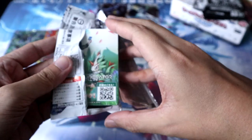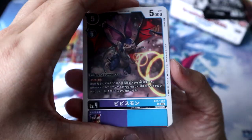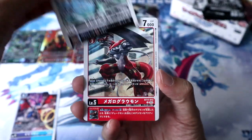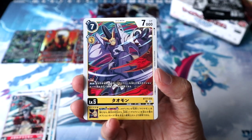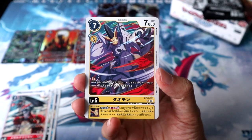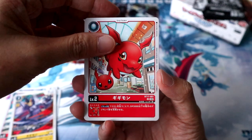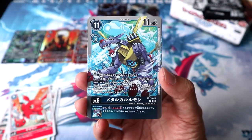All right! So first up we've got another Pippismon, Trailmon, WarGreymon, Taomon — and our final card of this box of BT-17 Secret Crisis is... wait, was there another one? Oh yeah, there was another one, and it's MetalGarurumon!